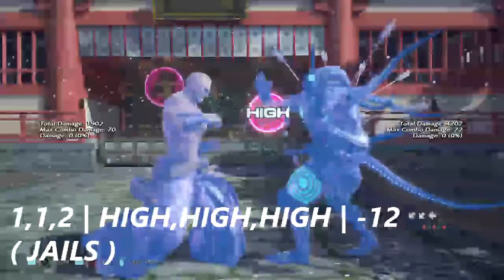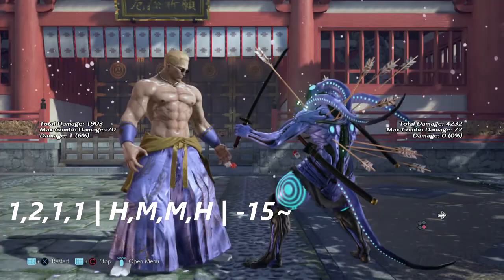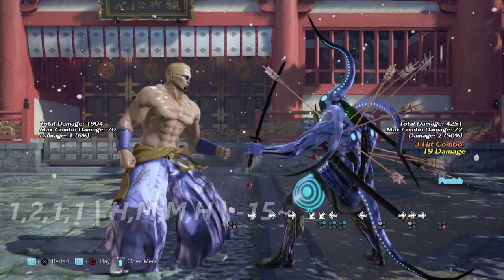You can duck the second hit of the one-two-two and also the third hit, but if you get hit by the second hit, the third hit jails. Regardless, it is negative 12 on block. He also has a one-two-one-one string and a one-two-one-two string — the one-two-one-two actually has a super move at the end of it.